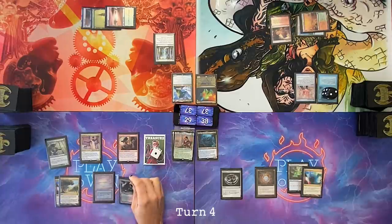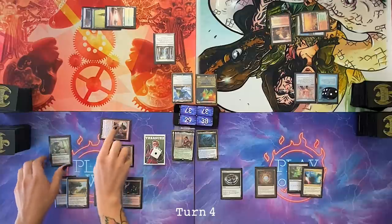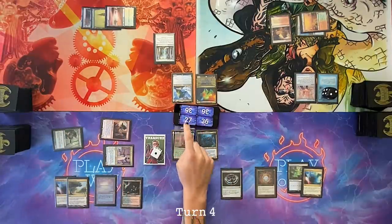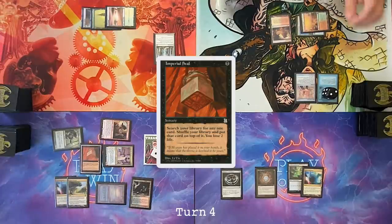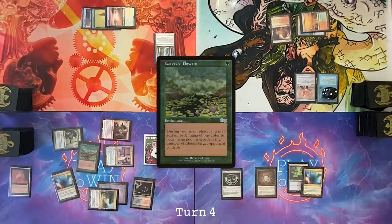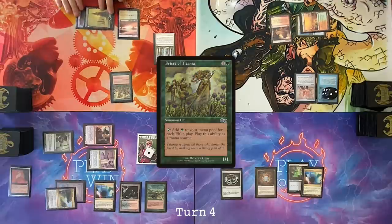Play a Bloodstained Mire. Go to combat — Timna at Cam, Dockside at Nate, Elvish Mystic at Tyler. Gain two, lose three, draw three cards. Wow, Timna is so good. Cast Imperial Seal, draw a card, put this card on top of my library. Cast a Carpet of Flowers. Draw a card. Untap, draw. Cast a Priest of Titania. Pass turn.